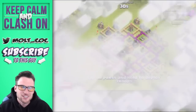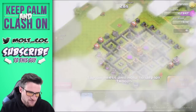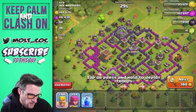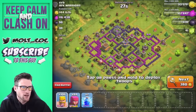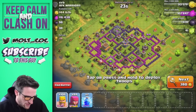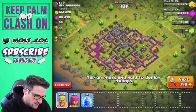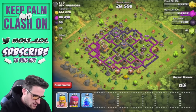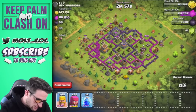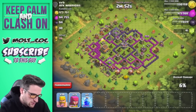Alright guys, we're going to attack this base because the majority of the loot is in the mines and pumps. We're starting up here at the top, dropping off some barbarians, coming down the side to make a good wall of them, and then bringing in a couple of archers behind them.